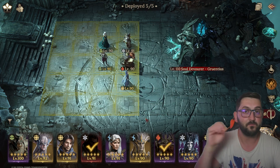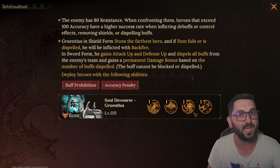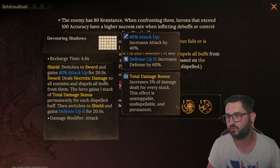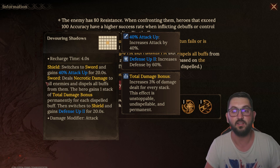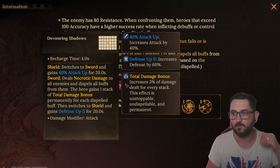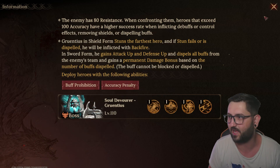The key thing about this dungeon is that Meredith brings no buffs, and that's critical. You don't want to bring buffs here if you can help it, because whenever the boss does his ultimate he switches between forms and attacks all enemies, dispelling all buffs. Every time he dispels a buff he gains more damage, and the more the damage ramps up, the harder he hits.